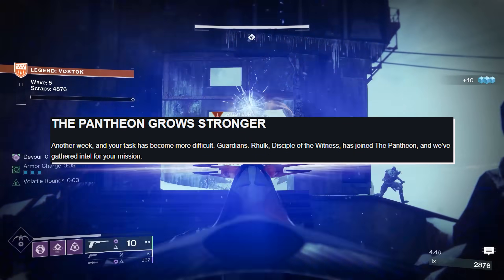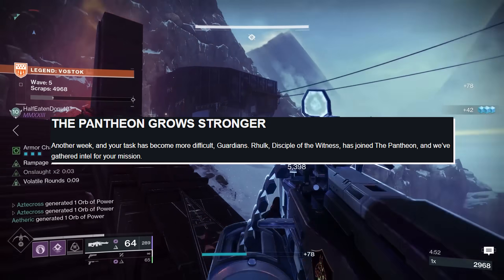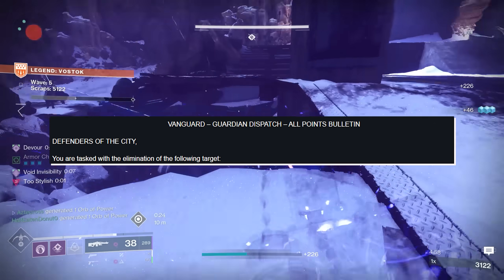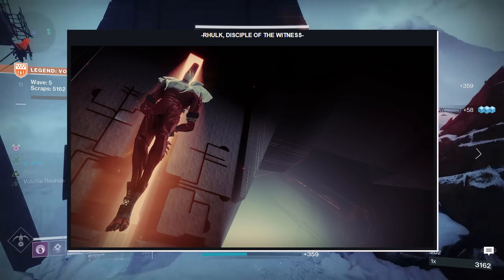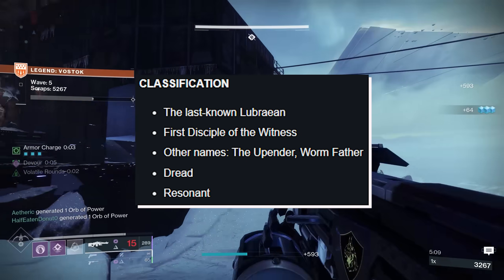The Pantheon grows stronger. Another week and your task has become more difficult, Guardians. Rhulk, Disciple of the Witness, has joined the Pantheon and intel has been gathered for your mission. Classification: the last known Lubrian, First Disciple of the Witness. Other names include the Upender and Wormfather — what a dope name. He is also Dread and Resonance.